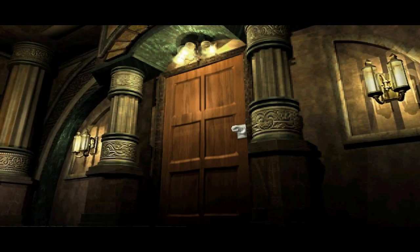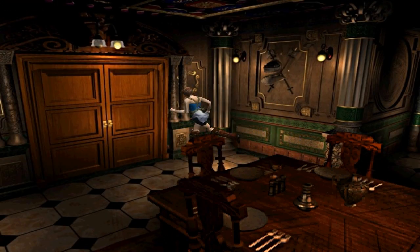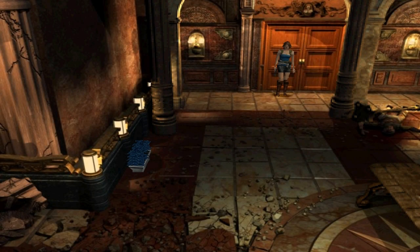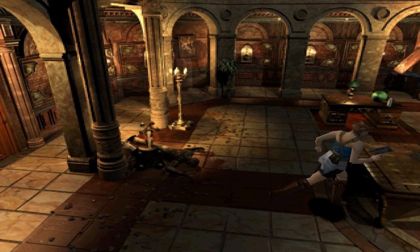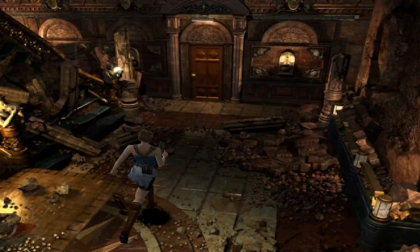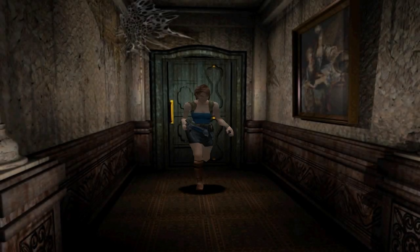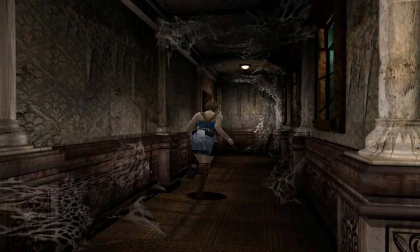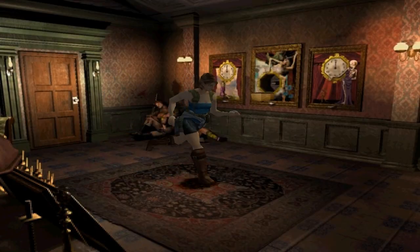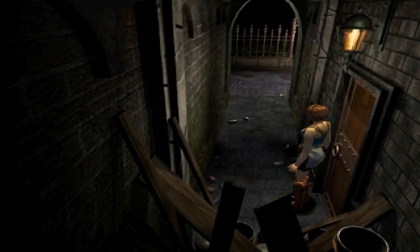Once you get to this far end, Nemesis bursts in — ignore him, don't even try to attack him, just go through the doors. Nemesis is still pretty mad that Carlos got to heal Jill, so he's jealous and wants revenge. Just keep running through the doors and avoiding him. All the spiders despawn because Nemesis is chasing us. Now that Carlos moved that bell for us, we can proceed forward.